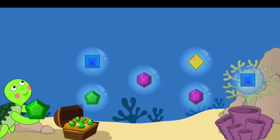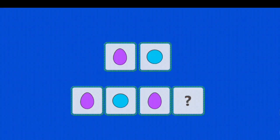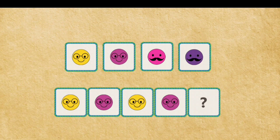Touch the shapes that are the same as the one in Shally's hands. Drag the object to complete the pattern. You are a champ! Drag the object to complete the pattern.